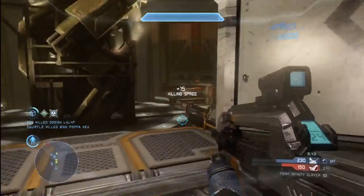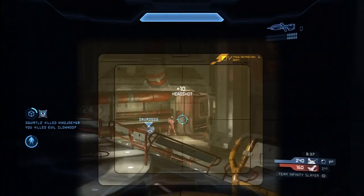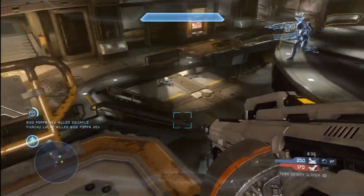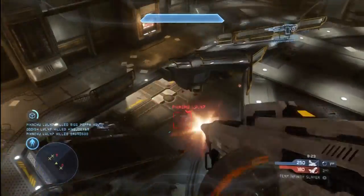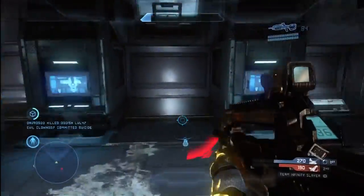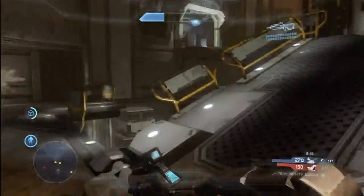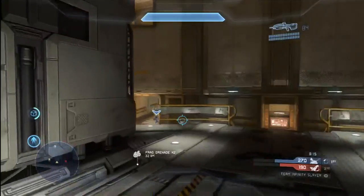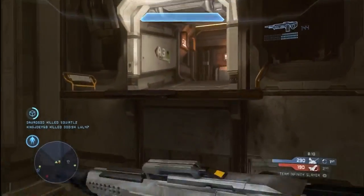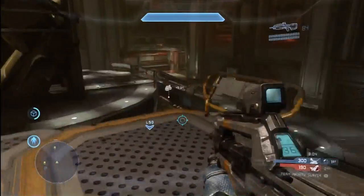Right here I get my first kill with the SAW gun, and that brings to mind another very important tip. You need to have a really good weapon combination — two weapons that complement one another. You don't want two weapons that are too similar. I've got the SAW gun, which is a good short-range automatic weapon, and then my other weapon is a DMR, which is a precision weapon — really good at long range. You'll see I stand up on a perch throughout a significant portion of the game.